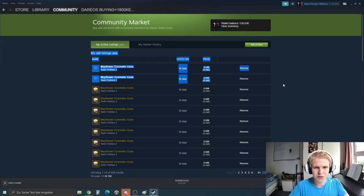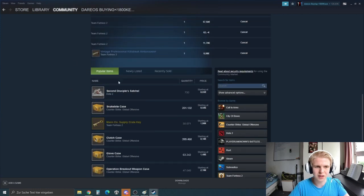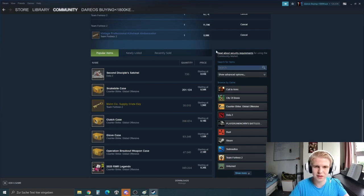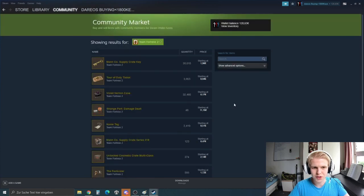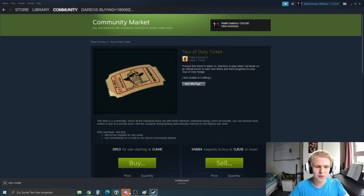At the top you have the items you're selling, then your buy orders, and down here is what other people are listing. On the right side you have your filter — for now just go with Team Fortress 2. Later you can diversify into other games, but right now we're looking for items we can buy cheap and sell for a lot of profit. You can't do this with liquid items like keys or tour of duty tickets.